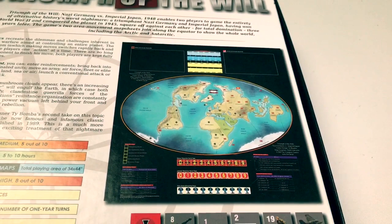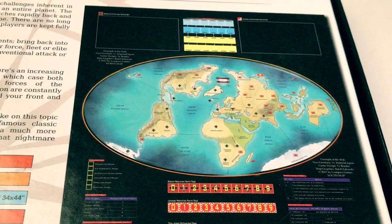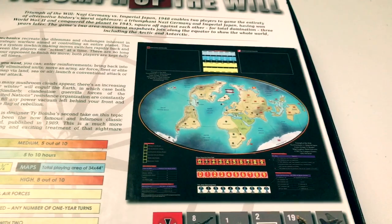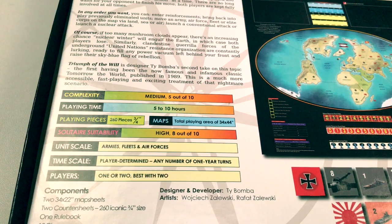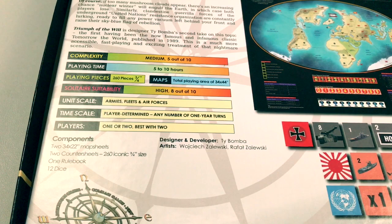Let's take a look at the back of the box. We have an illustration of the map — the map in this game is actually two full-sized maps, each one 22 by 33 inches. It's an oval-shaped area map dividing the world into areas and ocean zones. This is a medium complexity game with 260 counters at three-fourths of an inch, so they're nice and big. Solitaire suitability is high even though it's a two-player game, and the unit scale includes armies, fleets, and air forces.